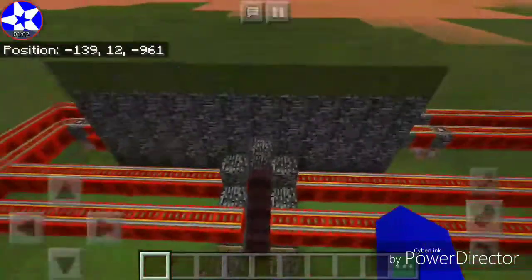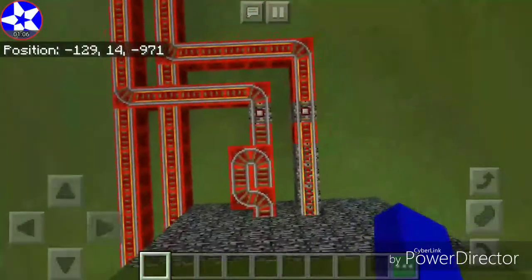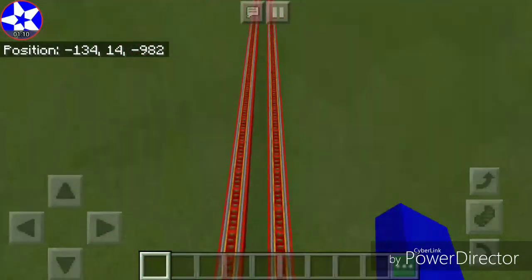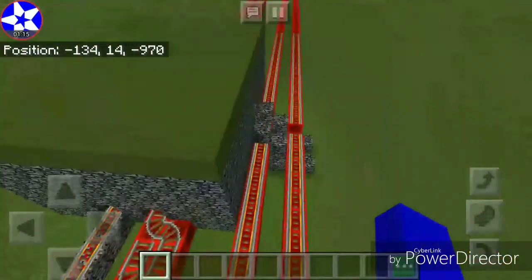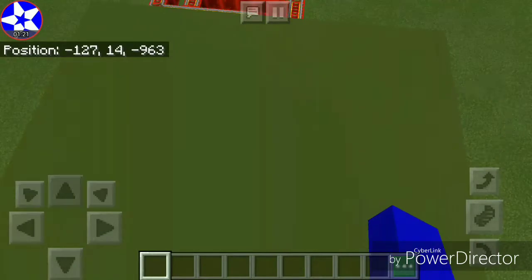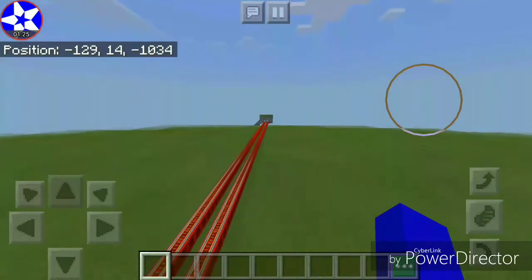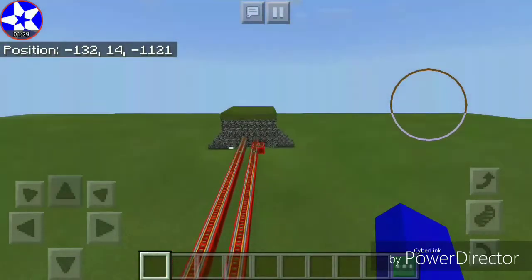So here's Lougheed station. The tracks were, for some reason, moved to this side after Lougheed going to Penske station. So Lougheed station will actually be right here instead of here. That was Lougheed station. Over here is Daravan station.